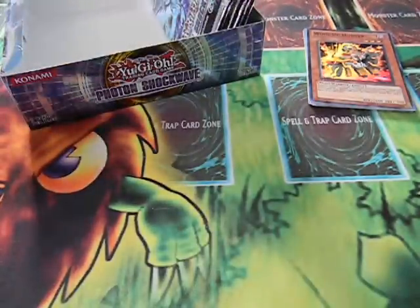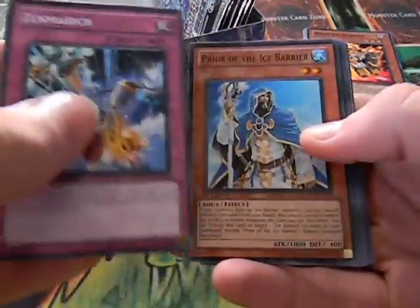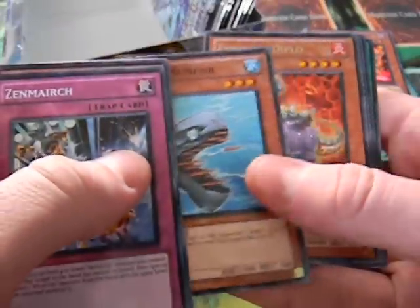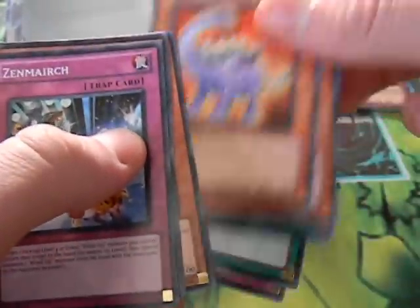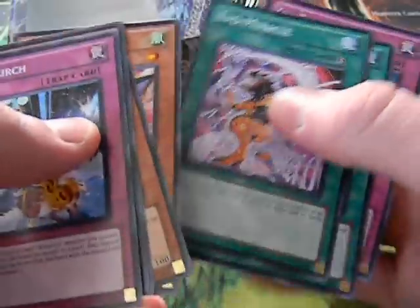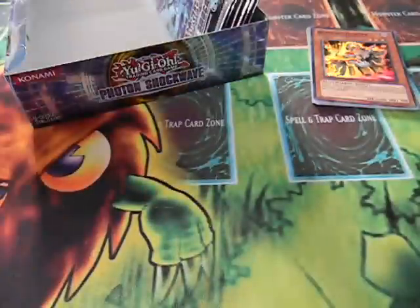Next pack — I think we've got six more packs after this one. Zen March, Prior of the Ice Barrier, Cross Attack, Needle Sunfish, an Evil Sword Diplo — no hollow. Wind-Up Bat, Photon Lead, Icy Crevice.